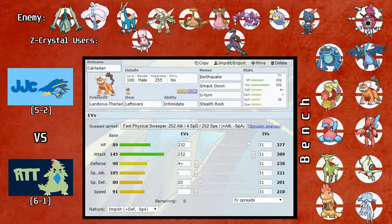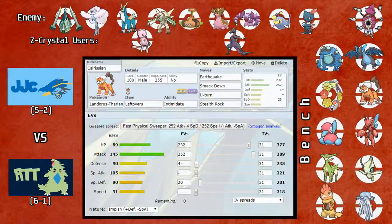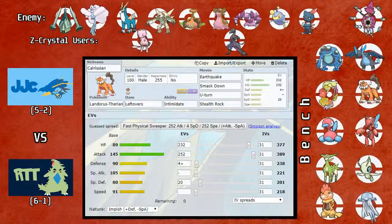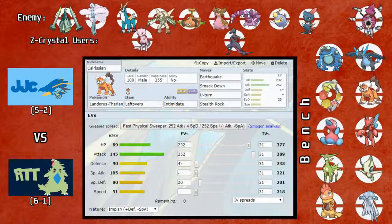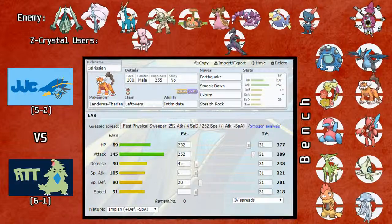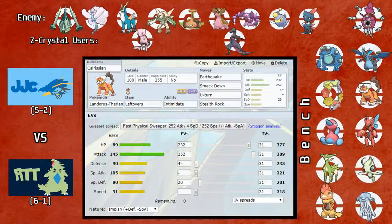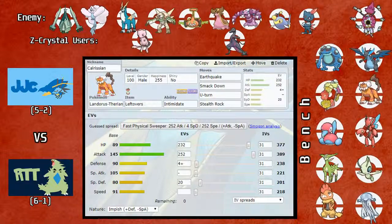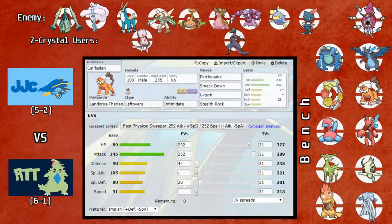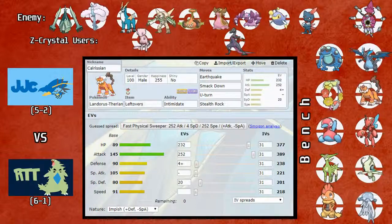Next up is Rotom-Mow, probably the third best Rotom form. Wash is the best by a lot, then Heat and Mow are pretty similar, with Frost and Fan lower in the tier. It's a good bulky Grass/Electric type with Levitate, giving it a Ground immunity. It's also a Volt Switch user and gets access to Will-O-Wisp, Pain Split, and Defog like all Rotom forms. Its STAB Grass move is Leaf Storm, so it's a relatively solid mon — can be run Specs, Scarf, or defensive.